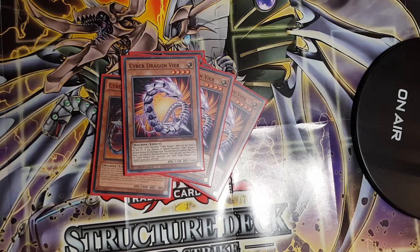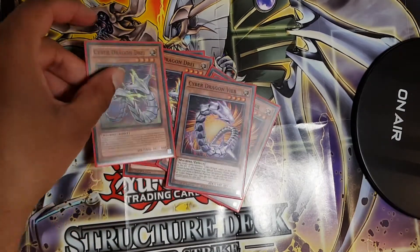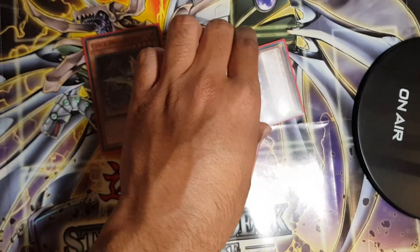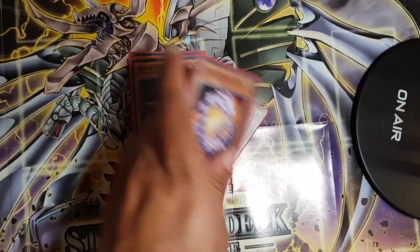I play three copies of Cyber Dragon Vier, which is basically a free special summon. When you normal or special summon a Cyber Dragon during your turn, you can special summon Vier from your hand. For example, if you normal summon Drei with Vier in hand, you special summon Vier, Drei turns both into level five, and you can go into XYZ plays. Because they're both treated as Cyber Dragons, you can also go into fusion plays — that's why Vier is a great card.